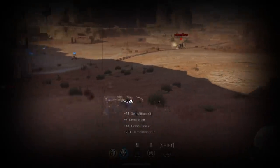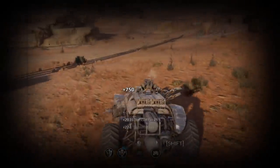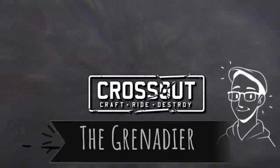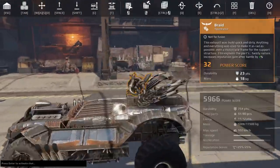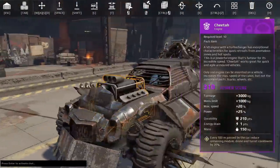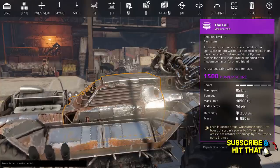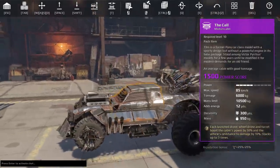We got a kill and we are consistently being alive much later in the match than we normally are in this build. Good morning wasteland, Mr. G rolling out of bed, getting some coffee. We're doing a build with the Call Cabin, which is the new drone cabin — the more drones you spam on it, the more power it has, and the vehicle gets damage resistance stacks up to three times.